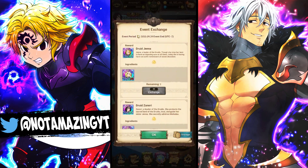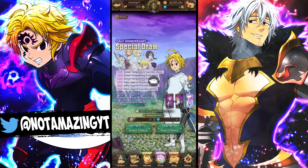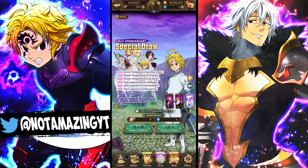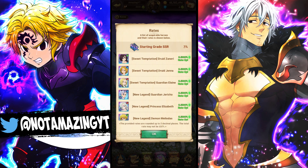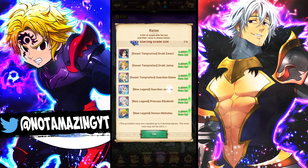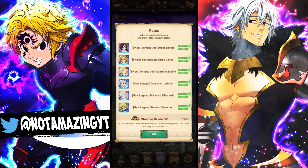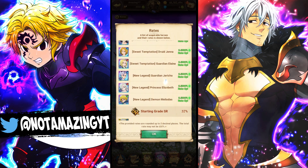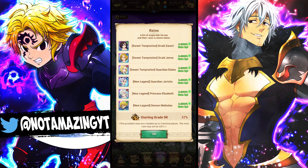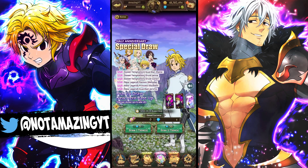Next we have the exchange shop for the summonable units, but let's go over the banner first. This banner has the Valentine's units at the top and the New Year's units at the bottom — they're all 0.5%, so you have a random chance of getting any of them. There are no other unfeatured units, which is exactly what I was predicting on my Discord.